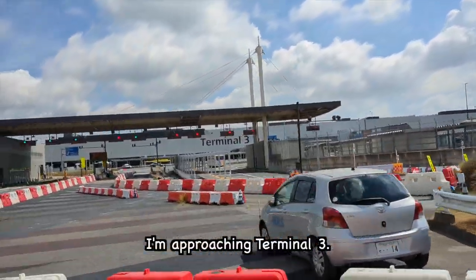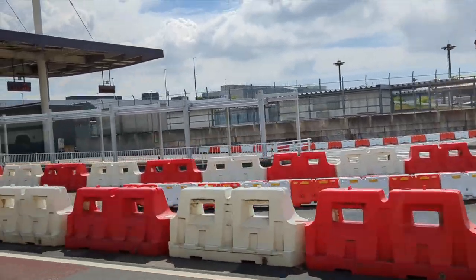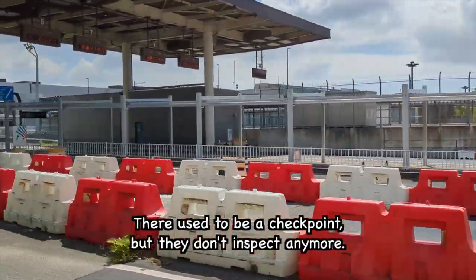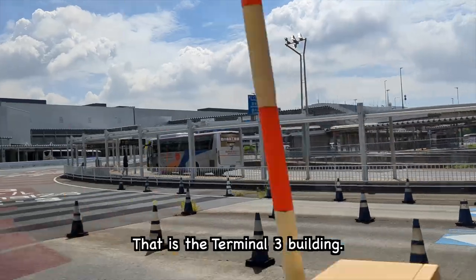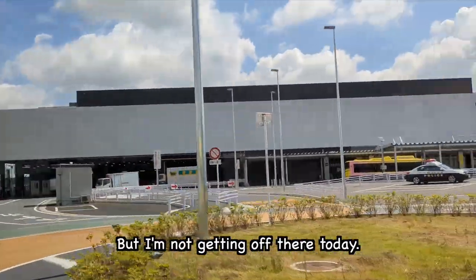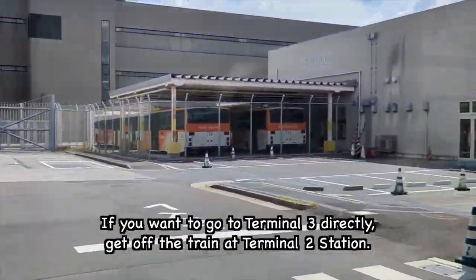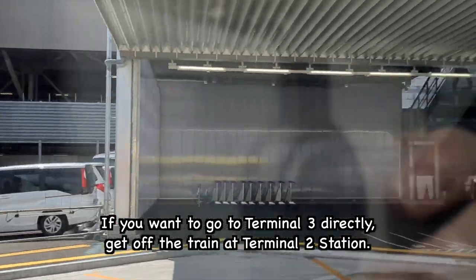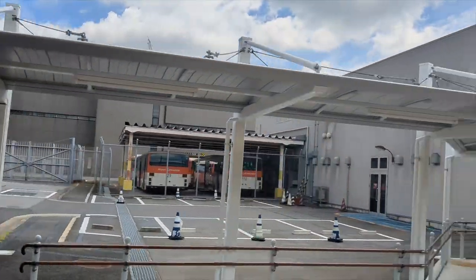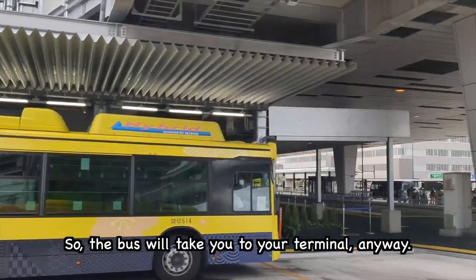I'm approaching Terminal 3, but they don't stop there anymore. That is the Terminal 3 building, but I'm not getting off there today. I'll get off the bus at Terminal 2 and walk to Terminal 3. If you want to go to Terminal 3 directly, get off the train at Terminal 2 station. This bus route is a loop line, so the bus will take you to your terminal anyway.